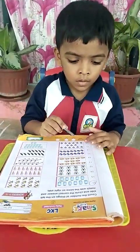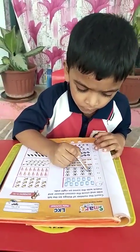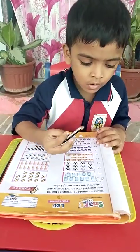Next, balls. Count it. 1, 2, 3, 4, 5, 6, 7, 8, 9, 10, 11, 12. Circle it.